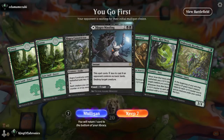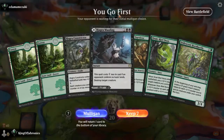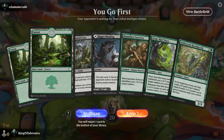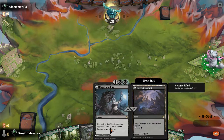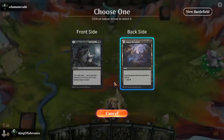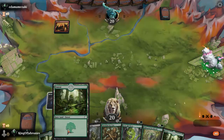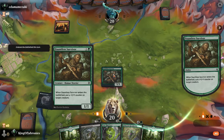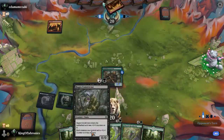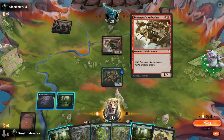Opening hand — we have a Dauntless Survivor, probably have to play it as a tap land, but we have a solid curve on the play. We can put a counter onto it, then play Hagra's Constrictor and start beating down. We can curve out into Oran-Reef Ooze. Keeping this hand. We'll play it tapped to maintain a solid curve. We have some solid removal. We'll play Dauntless Survivor next turn. The question is Oran-Reef Ooze or Hagra's Constrictor first — I think Hagra's Constrictor first to bait removal, since the Ooze is the more valuable card.